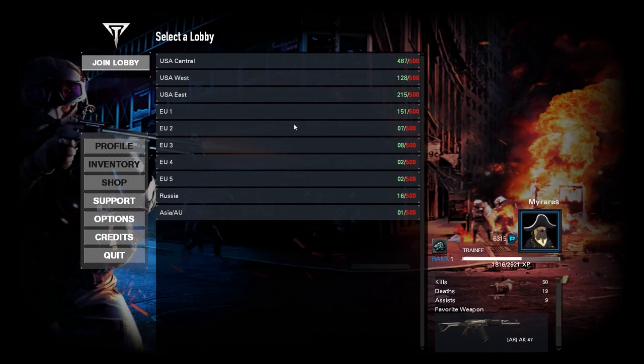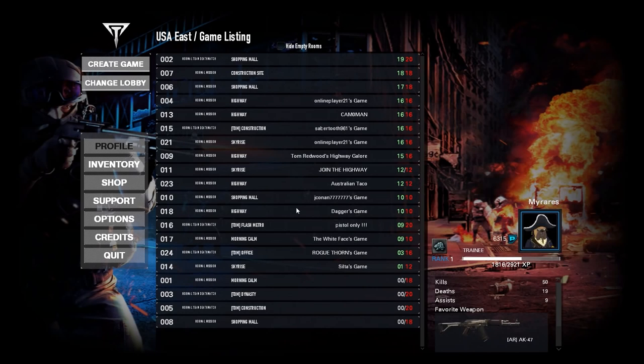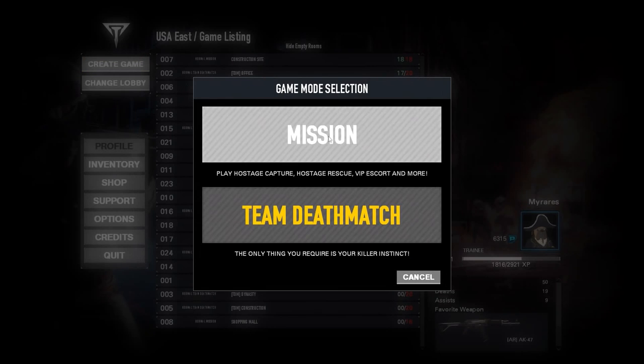You've got various different lobbies available, and the player base in the US is pretty active right now. Good luck playing in Russia, but everywhere else is looking fairly healthy for the most part. I'm going to jump on USA East right here, and then we can pick from a variety of different things, which generally speaking involve missions and team deathmatch. Their missions depend on which level you're on as to what you have to do. These include things like hostage rescue and some of the more odd stuff, like highway, which I've got to show you because it's just completely bonkers. And then you've got your normal team deathmatch. You can also create your own game.